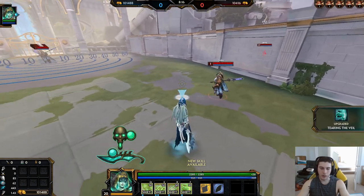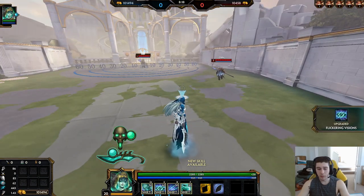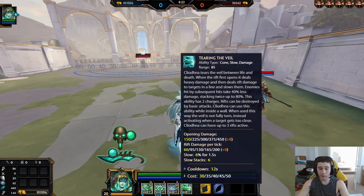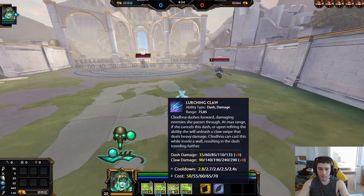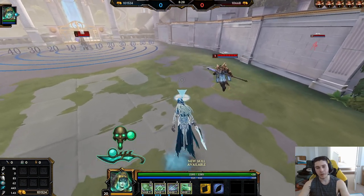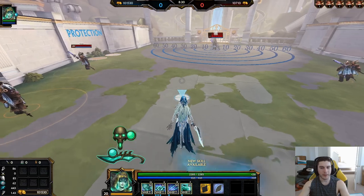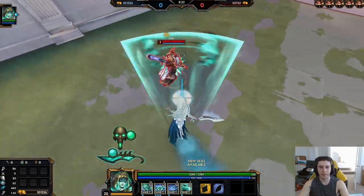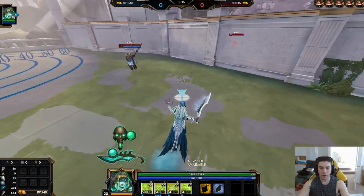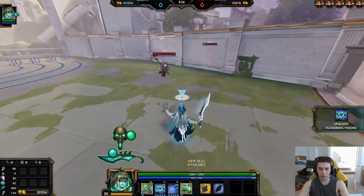At level five you'll get the ult. From here you're going to prioritize the two, the ult when you can, your three, and then the one. The one is basically going to be used for utility — for the silence, for getting up to people, being a problem. But it's not going to be your main damage. Your two and three are what are going to be really nuking.